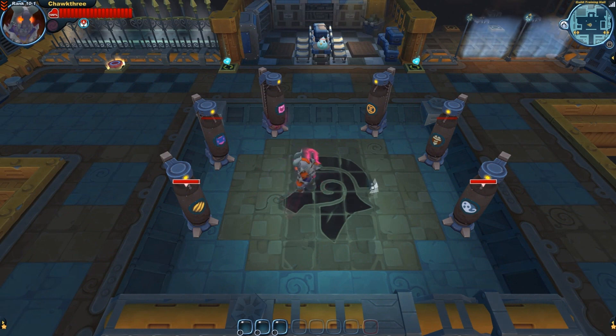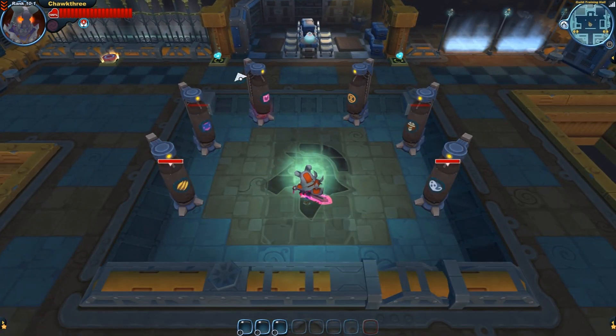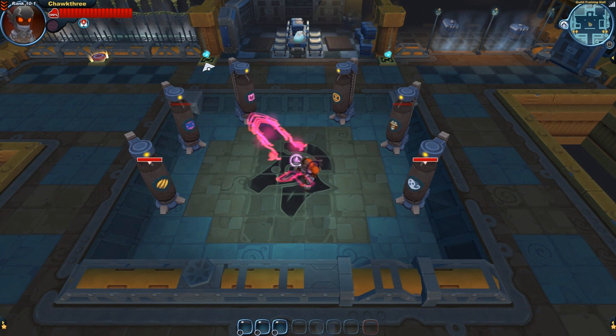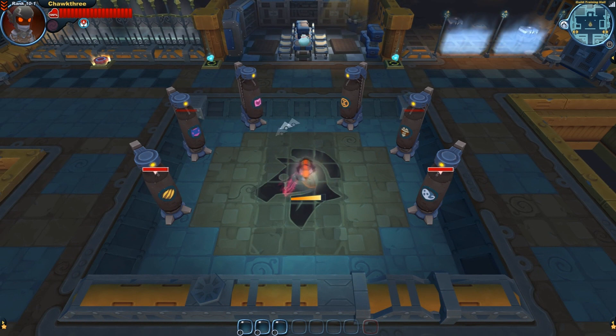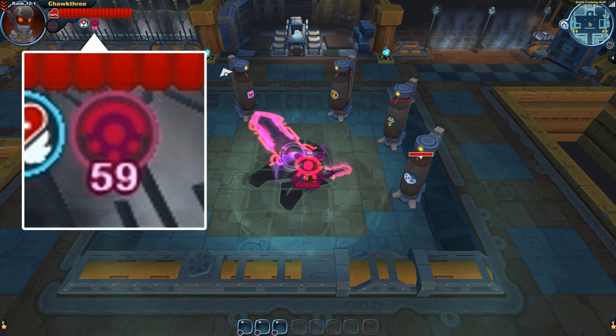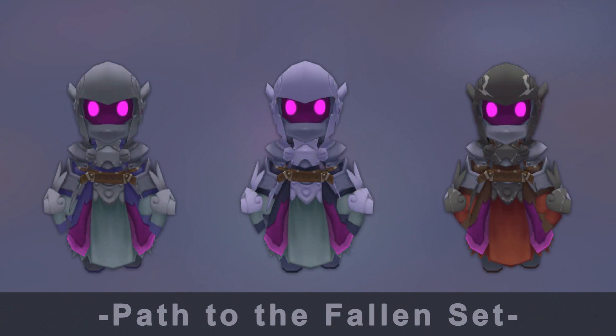Now let's look at that curse weakness. Starting with the Dread Skelly, which has no curse weakness — with the curse from the Grand Faust we're getting 43 seconds of the curse status. Switching over to the fallen set, we wind up getting 59 seconds, which is 16 more than the Skelly. Curse isn't that big of a deal since you don't come across it that often. The fiend damage penalty is more of a problem, however you just don't go against fiends when you're wearing this set.